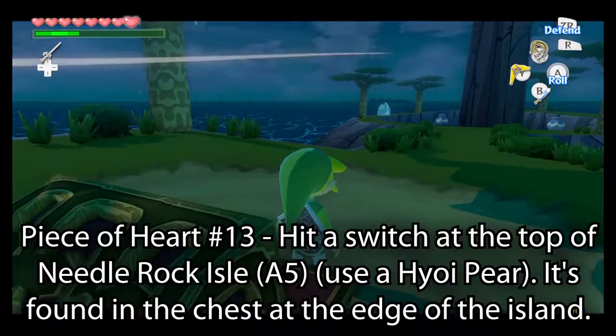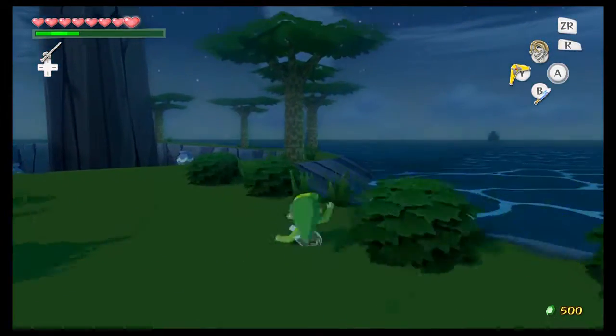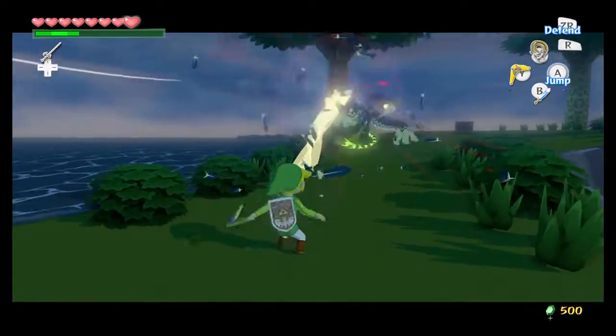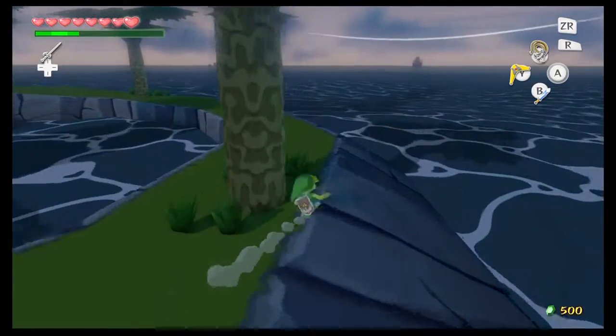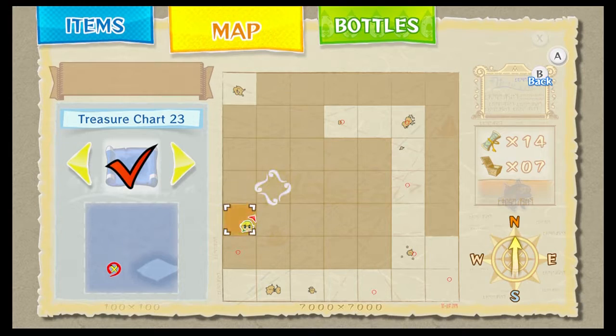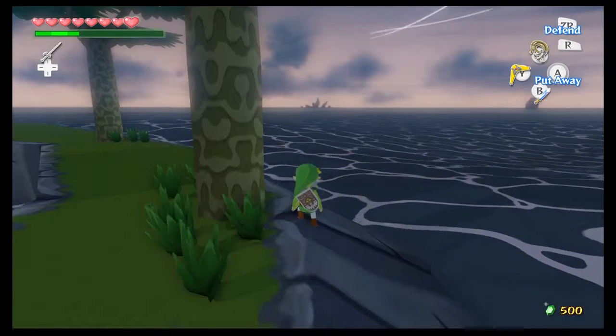And with that we get another piece of heart — so many pieces of heart. That's right, that's what you get. What we can see over there, just off in the distance — we bring up our map — that's actually where we have to go for story progress: Great Fish Isle.